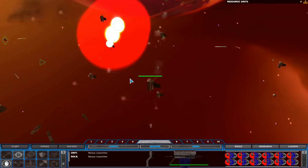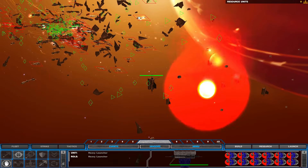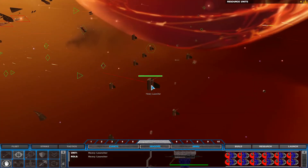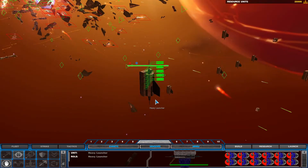We've got enemy contact. Enemy contact, let's do this. Frigate under attack. Breach in starboard fusion chamber. Frigate under attack. Hold and engage. We've got contact. Hold and engage. We've got contact. We've got enemy contact.